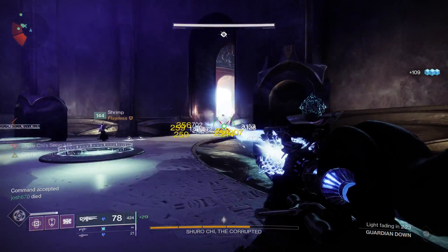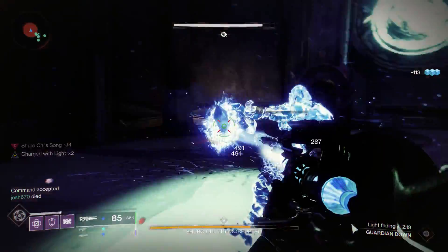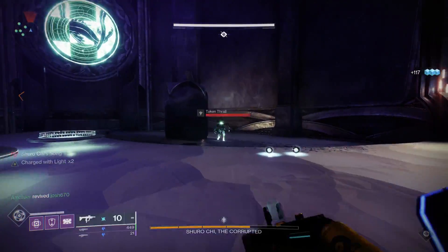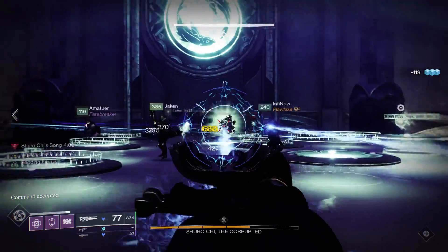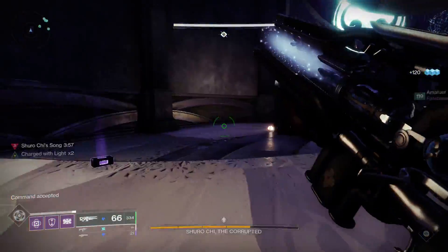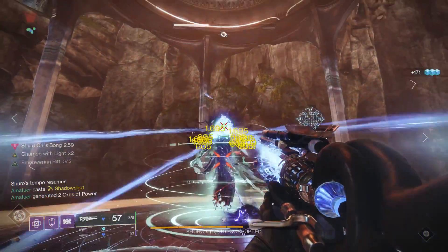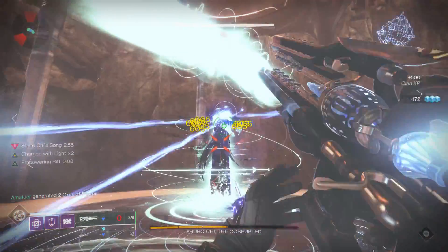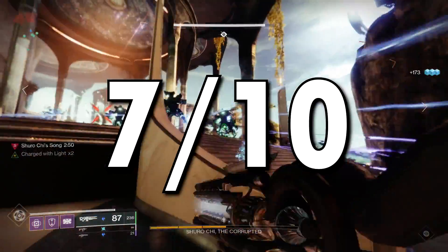The main difference in this encounter is significantly more ads, and there the Scepter really shines. It will wipe out entire waves of spawning Thrall in a second — a couple kills chain all the stasis explosions and they're dead. It's truly incredible. Because it's so good against ads and average at best against Shuro Chi, I'm giving this a 7 out of 10 — certainly above average but nothing super incredible.